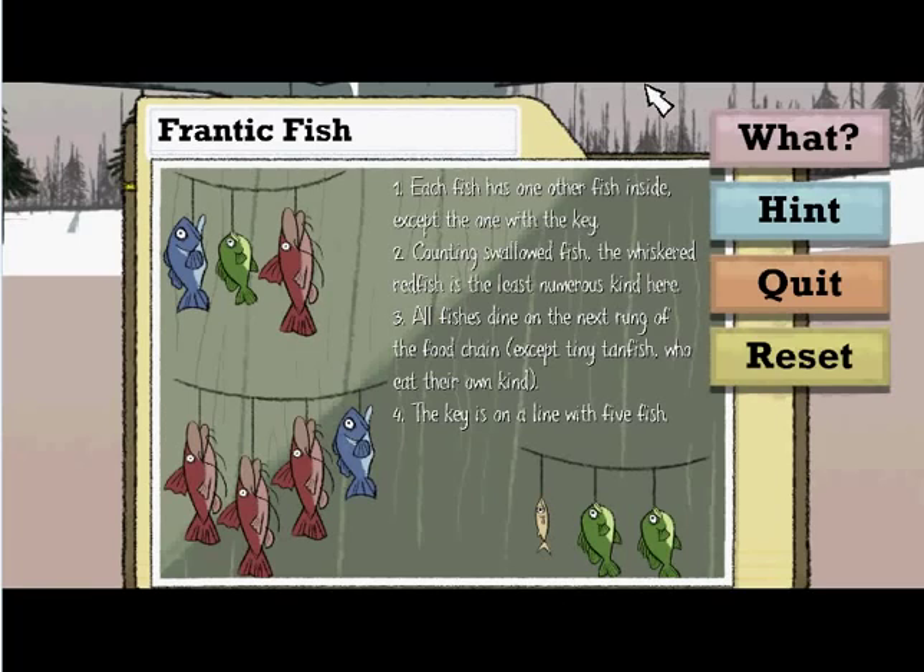If you recall, I'll go over the rules — you can read them here, pause if you need to. As I was saying, we know there are four redfish, and if each redfish swallows a bluefish, there are six of them. And as for greenfish, we have one, two, three, four, five — because the two greenfish are inside the bluefish.